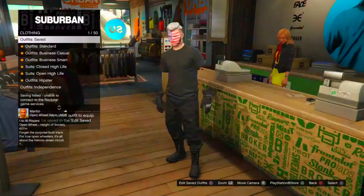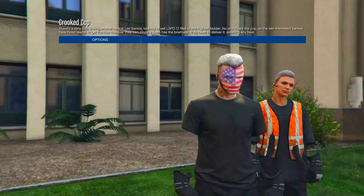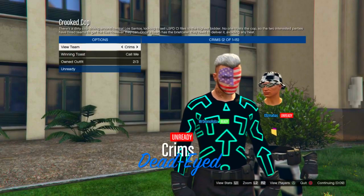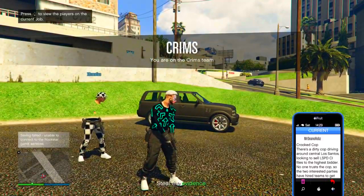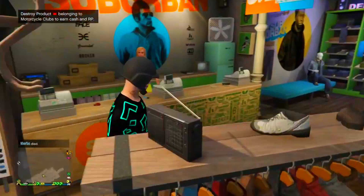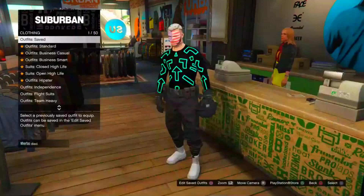Once that first outfit is deleted, start the crooked cop mission again — start, jobs, Rockstar created, versus, and crooked cop. Make sure clothing is set to player owned and go two to the right. You'll notice your whole outfit merges together. Ready up, then bring up the interaction menu, go to style, go one left or right, pull up your phone and quit the mission. Back in an online session, save this as an outfit at the very bottom. Then delete the last two outfits.